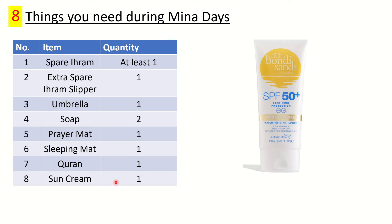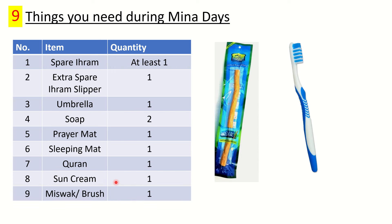Number eight is sunscreen. It will be burning hot during Hajj season — 40 plus degrees Celsius — and you'll be spending a lot of time outside. Get a fragrance-free sunscreen because for more than three days you will be in the state of Ihram and cannot have any perfume or fragrance on your body. There are local brands like Lidl's own brand which are fragrance-free and quite affordable.